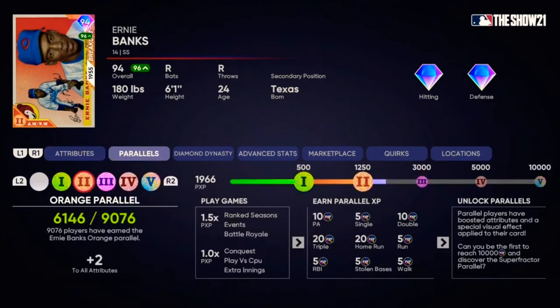Let's take a look at the parallel tab. We are at 1,966 player XP. We need to get to 3,000 to reach parallel 3, and a total of 10,000 to reach parallel 5, which is the max. The way you get parallel XP for offensive players: each plate appearance gets you 10, a single gets you 5, a double 10, a triple 20, a home run 20, each run scored is 5, an RBI is 5, a stolen base is 5, and a walk is 5.